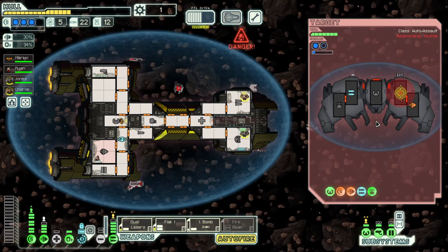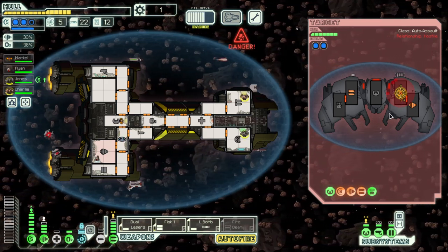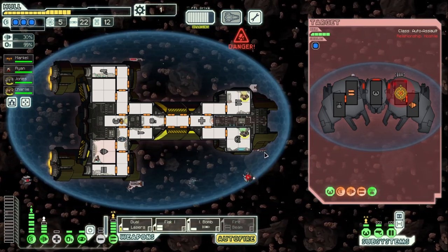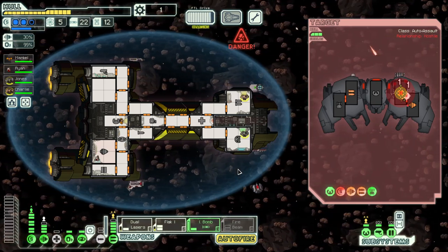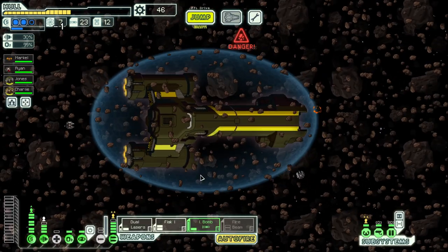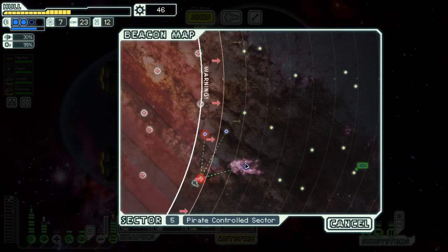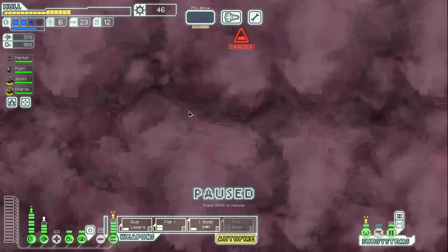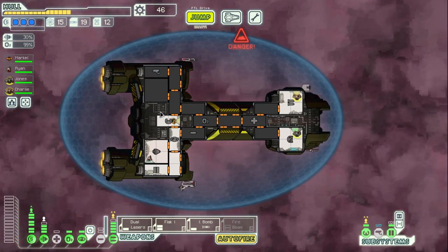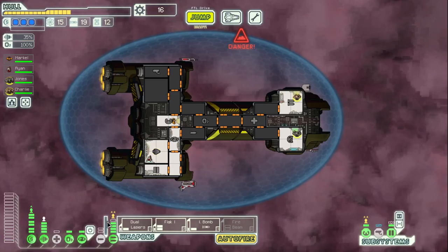Fuel is hovering around seven which is okay. Nothing there. Nebula — hoping it's not a storm. Not a storm — perfect. This may be the best trade I've ever seen in this game, so we'll definitely take that. 46 scrap — we need more power. Get one and get the engines back online. Not using our artillery beam but we'll be okay. We're going to zigzag like this.